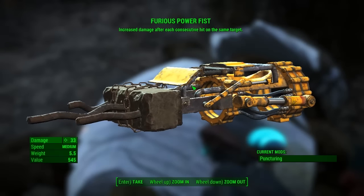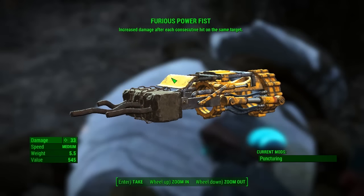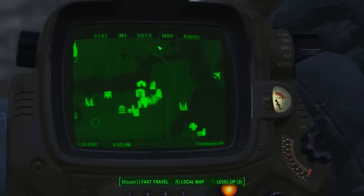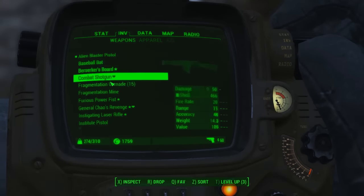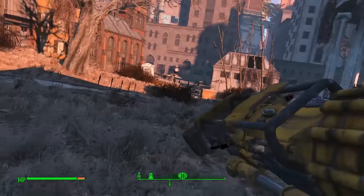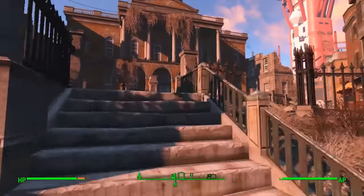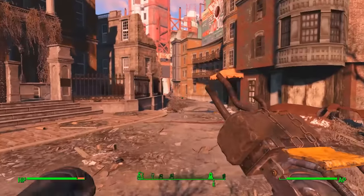For all you melee players, this is a really good attachment because it does increase damage after each consecutive hit on the same target. It's a bit of a shame that Swan drops it and you have to kill him for it, because I could see a good melee battle happening right there with the Power Fist. But every time you hit something and you're on target, it gets more and more powerful.